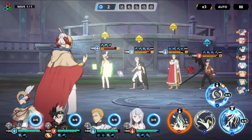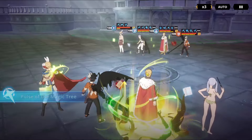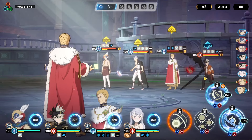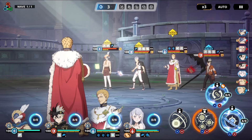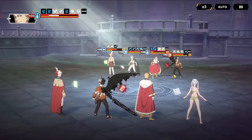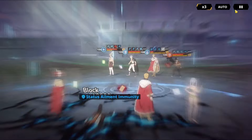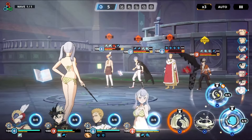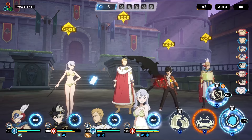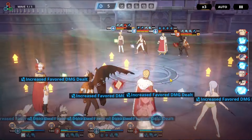When it comes down to this defense team, the way you want to have it set up is usually using skill 2 first, which will always boost your Julius. The reason why we're using skill 2 is because not all the time do people have a status element to help themselves. Most of the time people don't have that, so it usually helps with pushing everyone back or getting some equal damage on everyone.